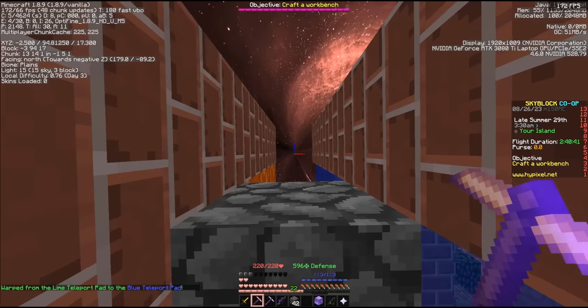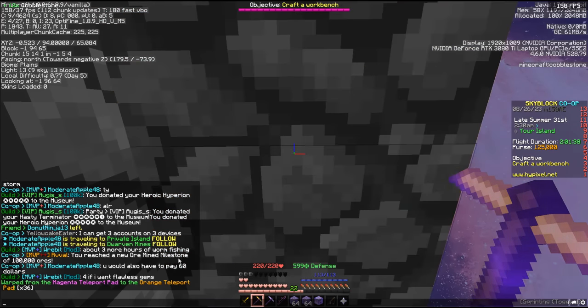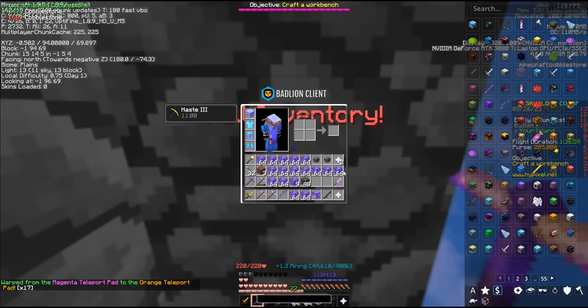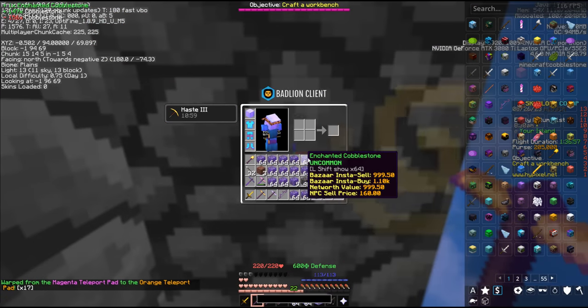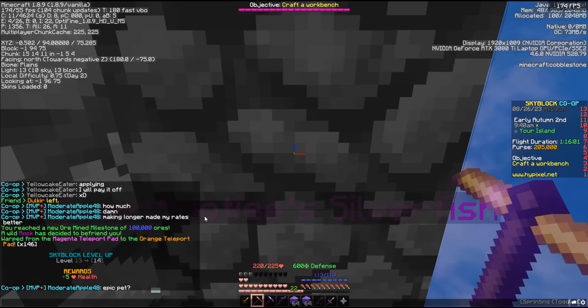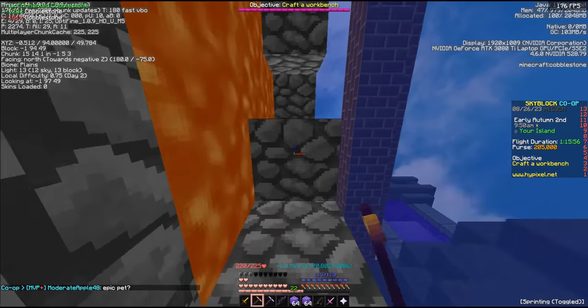Just got my uncommon rock — 20k ores in the rock. RVVAL is already at 100,000. We have a full inventory of cobble at 70k a stack — that's some good money. Skyblock level up and I got the epic rock — 100k ores, 150k to go.